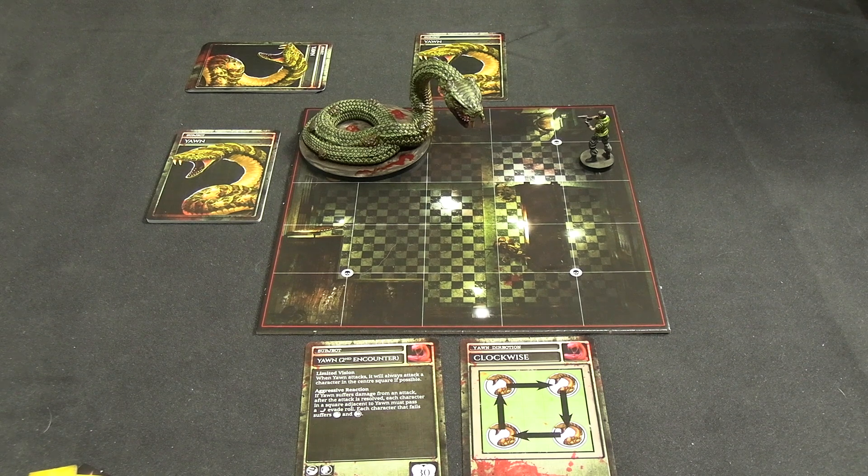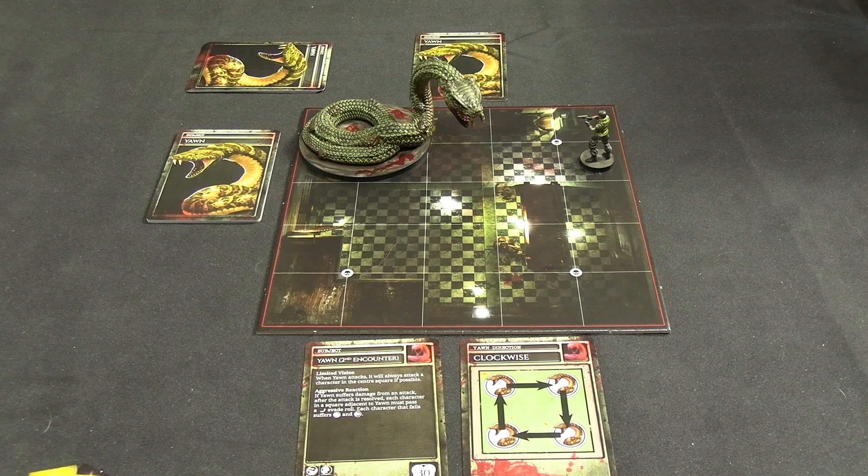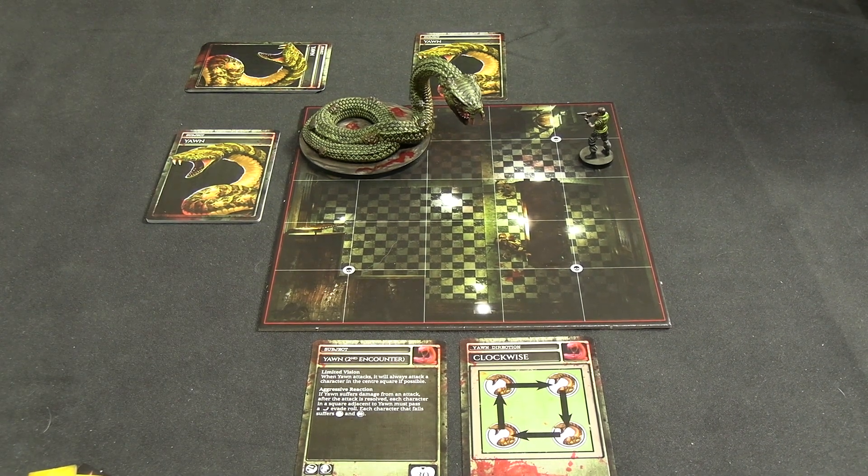His special rule for this encounter is called Serpent Spiral. At the start of the reaction phase - so just before you draw his AI card - check Yawn's health dial and consult the table in the scenario booklet. Depending on the threshold, it tells you to remove a card and add a card. Because we are playing true solo, insta kill cards don't insta kill; they put you on danger. And he starts with 10 less health, so he instantly meets the first threshold as we start the fight, beginning at 20 HP instead of 30.